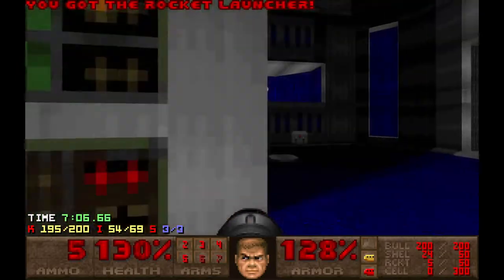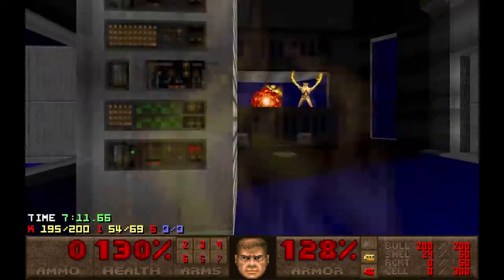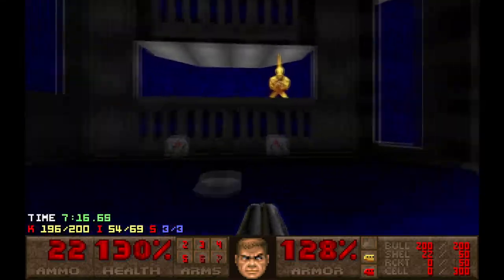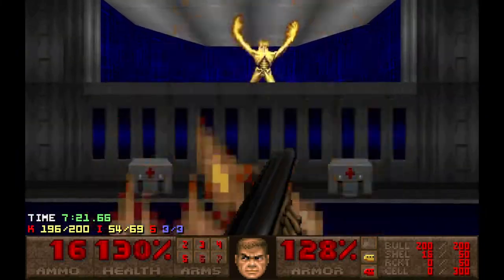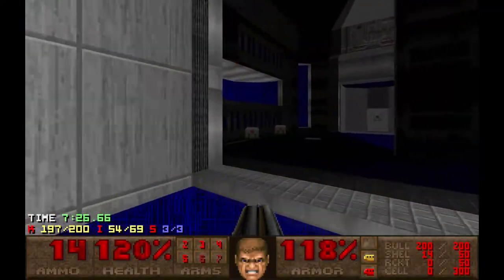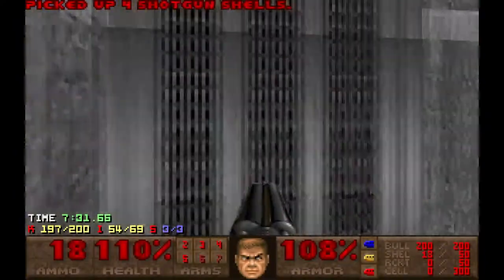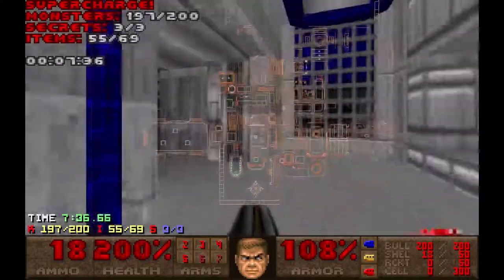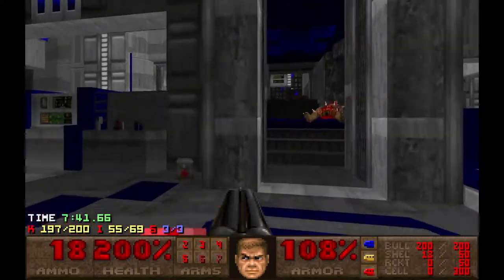Just kill all the pinkies. If you hug the wall, you'll still get hit. You cannot hide here because these are damaging floors. Hit this switch, go back — there are three enemies left. The blue door is this way.